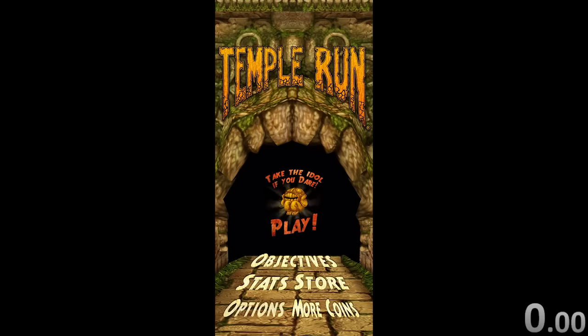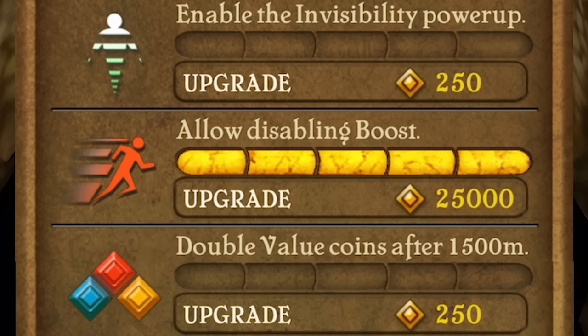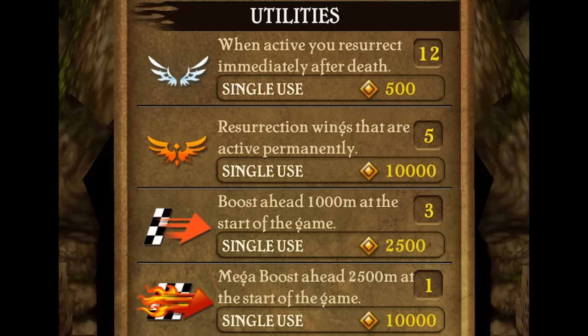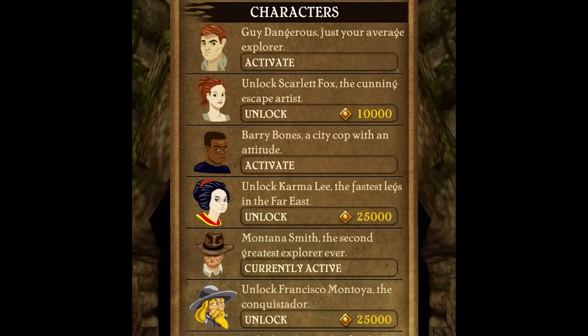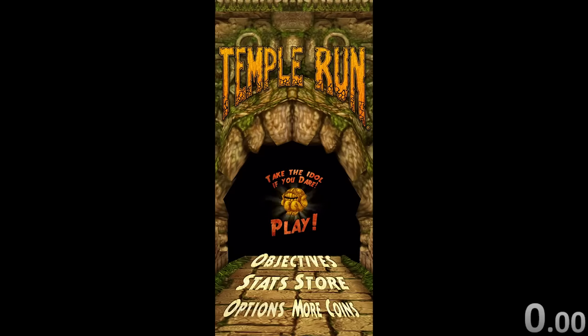So today we're speedrunning through Temple Run, another one of those games that my wallet really doesn't like. That's because before the run even starts, we have to buy a bunch of stuff — we have to fully upgrade our boost, buy resurrection wings and a mega boost at the start of the game, and all these characters that I accidentally bought. I was just trying to look at them and then it just purchases them. But my bad spending habits aside, we can get started with the speedrun.